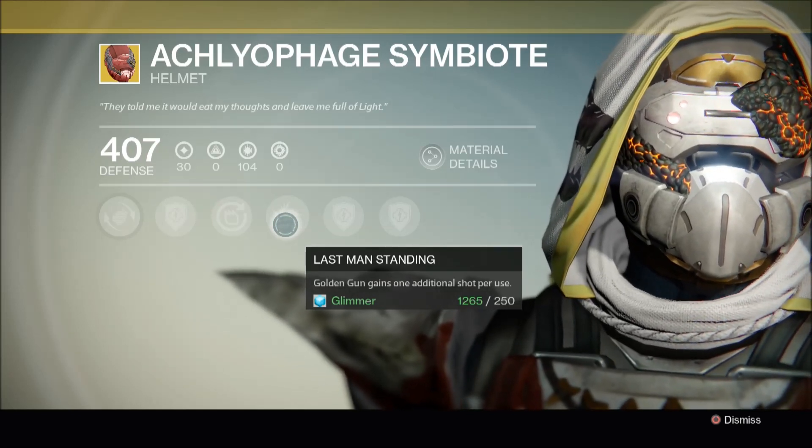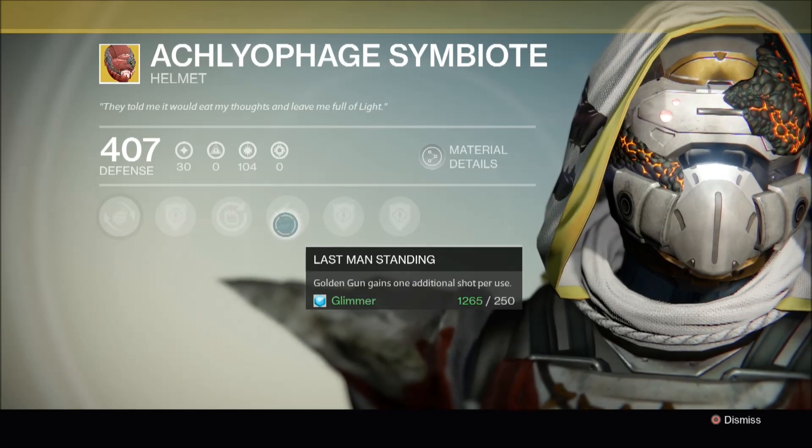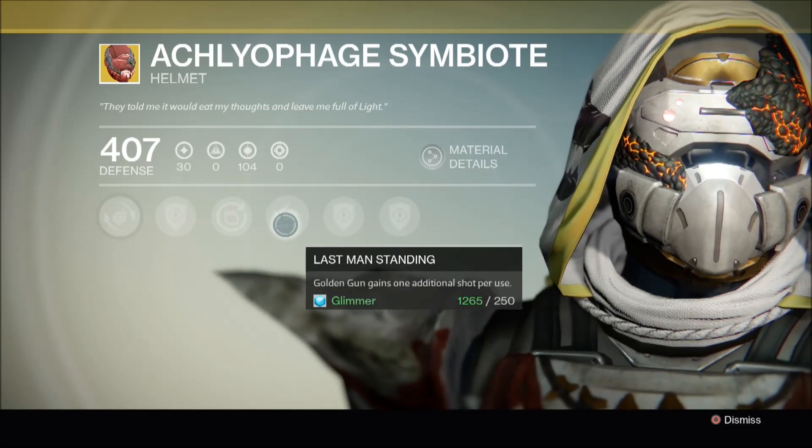The unique perk Last Man Standing gives Golden Gun one additional shot per use, meaning you have four lethal shots to take down enemies in PvP. Let's see this in action.